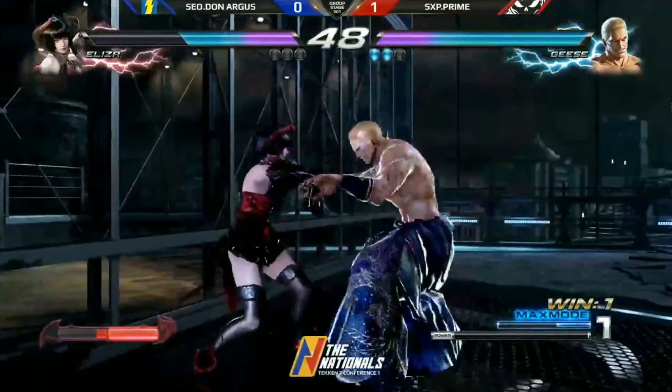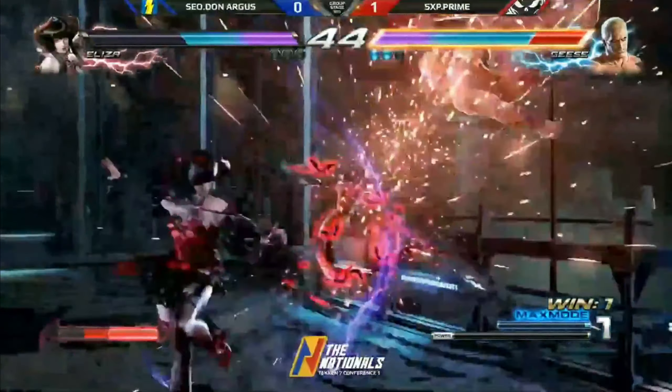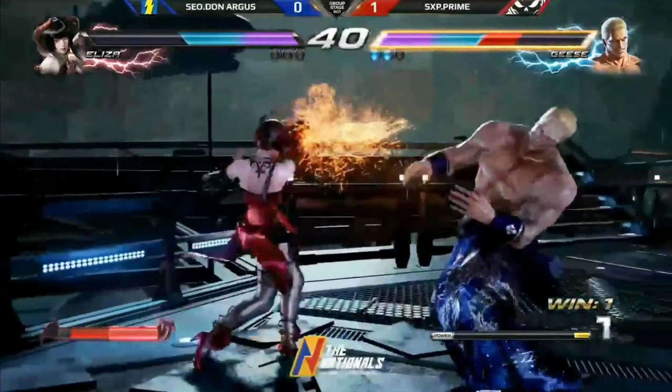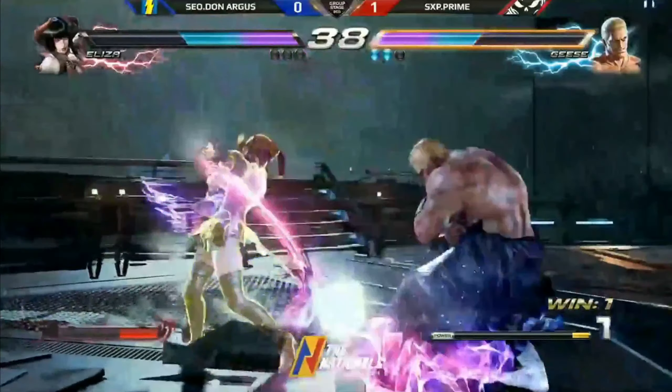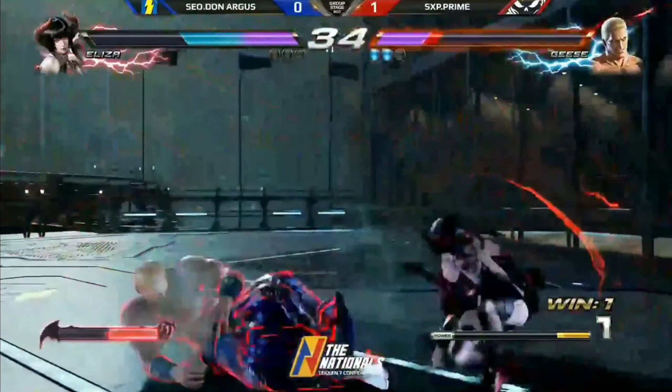That was kind of weird, but here we go. Missed input — that was launch punishable. Don Argus waking up, he's still alive. He goes for the dive kick. Spends the meter, wasn't mixed up in the end, and goes for the mid. Goes for the wall bounce, but the wall wasn't close. Running 4 here — this is going to be a lot of damage if he does the right combo.